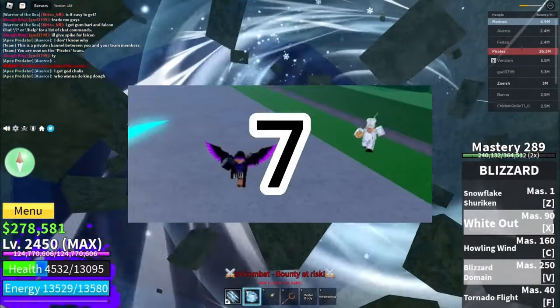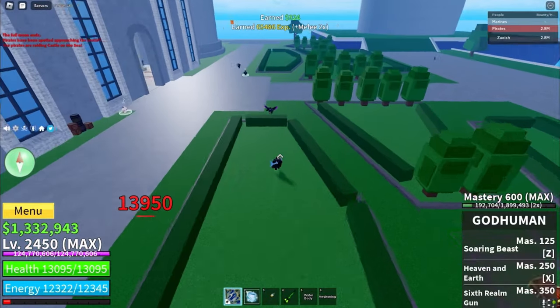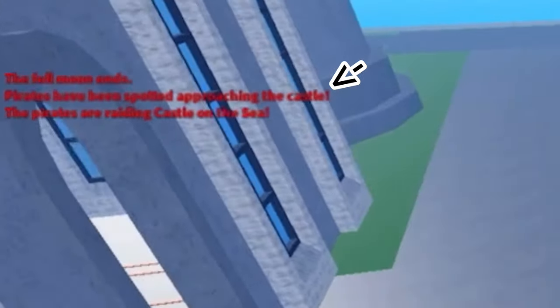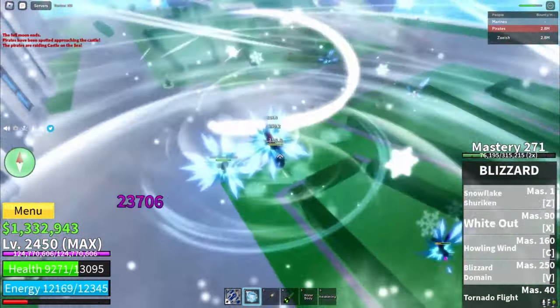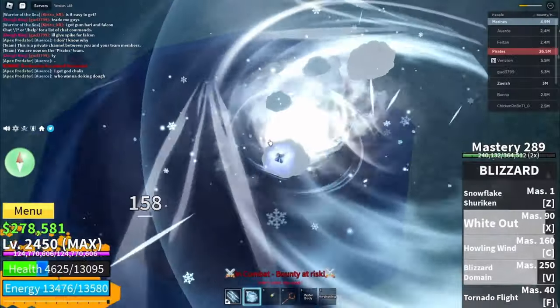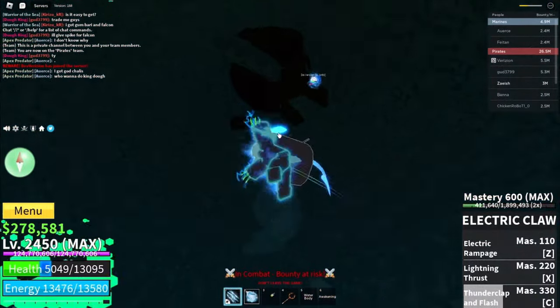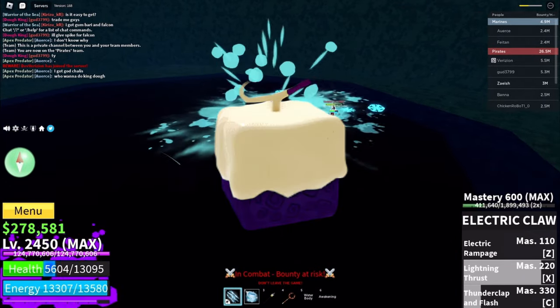The seventh way to get the Doe Fruit is by Pirate Raids. Pirate Raids only happen in the third sea at Castle on the Sea. You'll know the Pirate Raid is about to happen when the chat says 'pirates have been spotted approaching the castle.' When the raid starts, a bunch of NPCs are going to spawn on Castle on the Sea that you have to kill. When an NPC with 'tanky' at the end of its name spawns, you have to kill it to get a fruit — and you have to be the one to kill it. If somebody else kills it, they get the fruit. There's a chance of getting any fruit, but the Doe Fruit has a rarer chance than the other fruits.